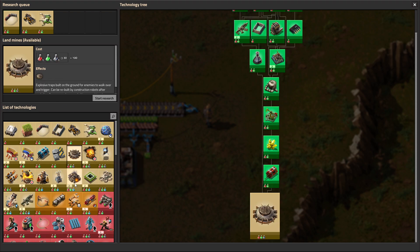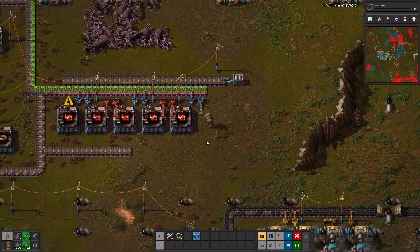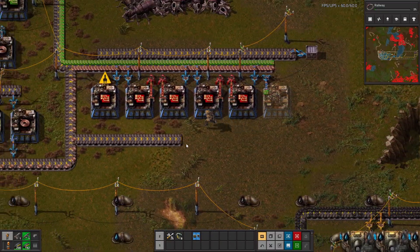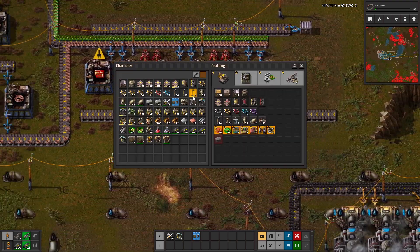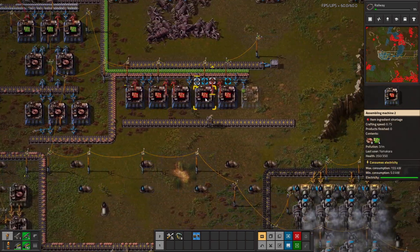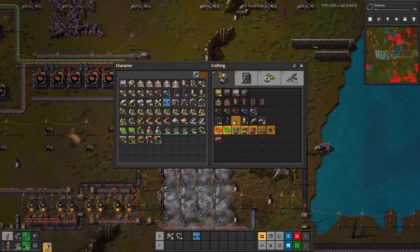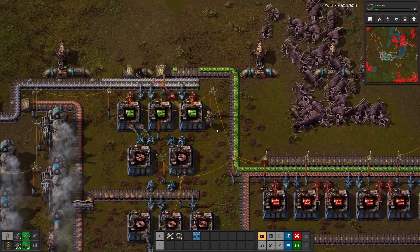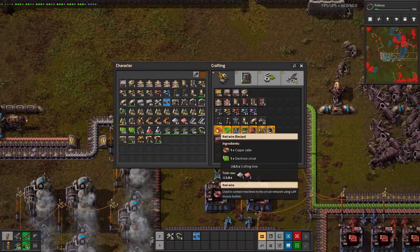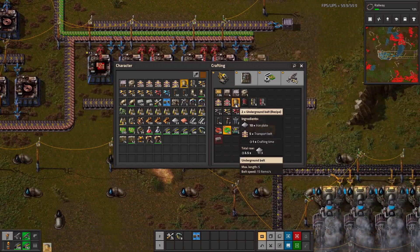I don't really care about ammo too much anymore. I think we just do these techs for now. That should be okay. So you go there, and then we're going to have plastic on this line. We do already have the plastic, so of course everybody's waiting on plastic there. I might need one or two more undergrounds. Green chips is looking okay, it's not great, but should do the trick.